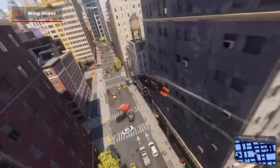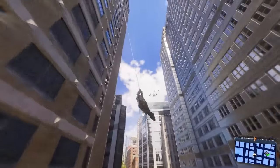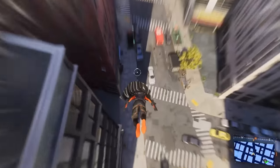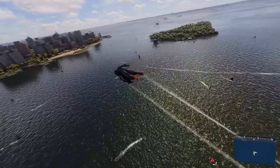One of the biggest additions is Spider-Man's wing glider, as it allows you to glide around New York with ease. Simply tap the triangle button to deploy your wings and glide for quite a long time, and depending on your current speed and suit tech upgrades, even longer.